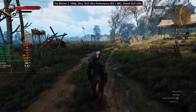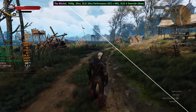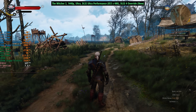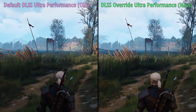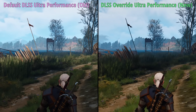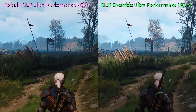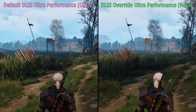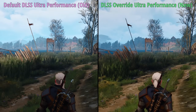Despite showing how to use this with Baldur's Gate 3, that's not a game we're testing today because it doesn't have an ultra performance mode, and I really wanted to see this in action at 480p. Starting with The Witcher 3, the image on the right with DLSS override enabled looks a lot sharper — that tree in the background particularly looks good, with individual branches more visible. As expected, we do see some performance loss and the frame rate has dipped across the board.